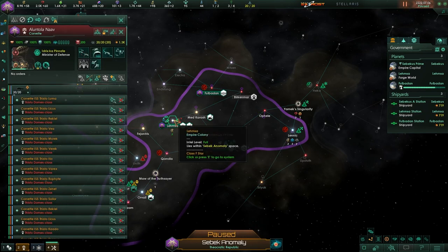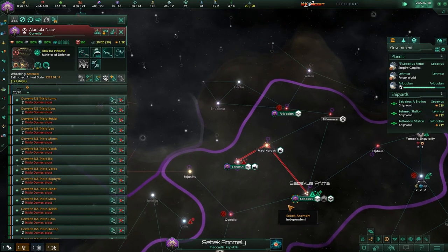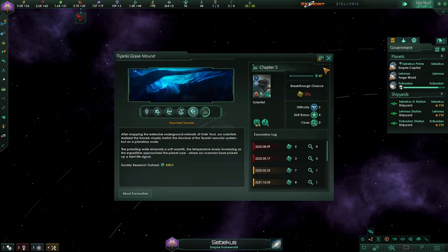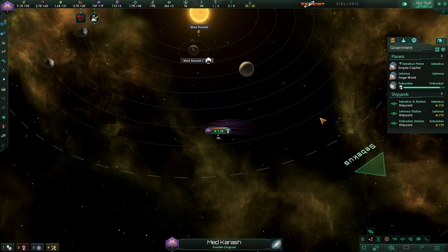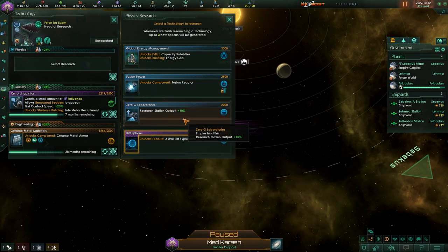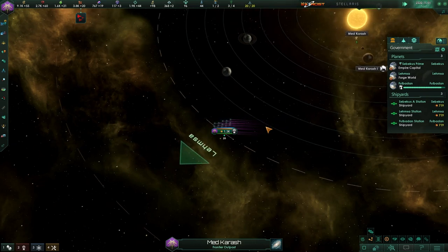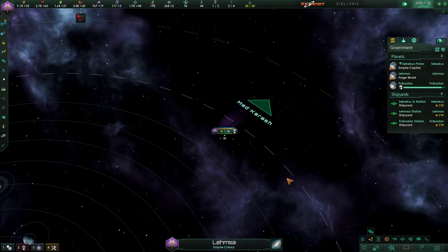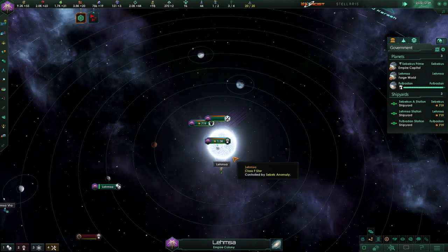We've got an asteroid on the way. I don't know if we're going to make it or not. There's always some kind of incident going on whenever we're trying to go rescue somebody. Research complete — survey speed. We're going to unlock fusion reactor, see where that goes. We are on our way. We just keep getting too many pop-ups. We're coming to rescue our colony. First action of our military — battle commenced.